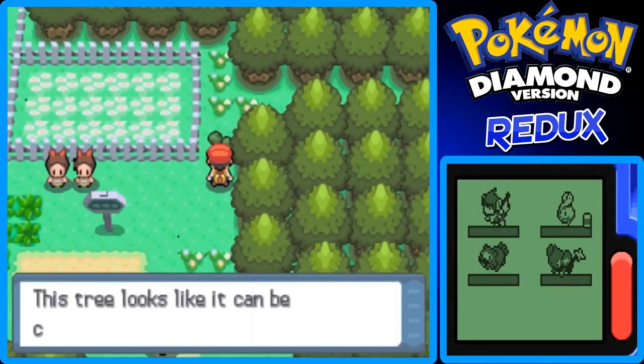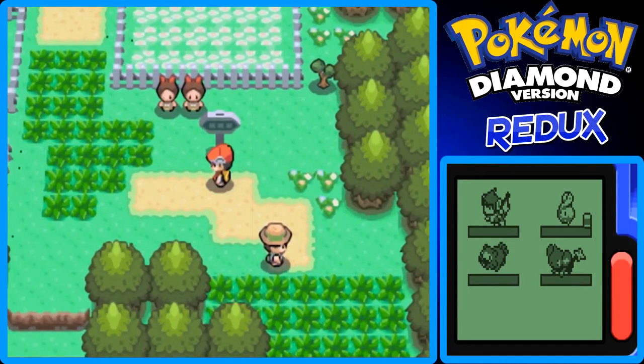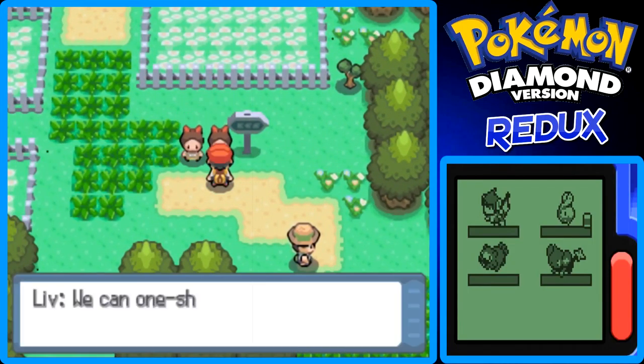Here's a tree which we can't cut down, but it looks like it can be. Here's our first double battle in the game — well, actually our second double battle, because we had a double battle with Dawn in the last part. Liv says we can one-shot this trainer. Liz says we're the strongest in our class.